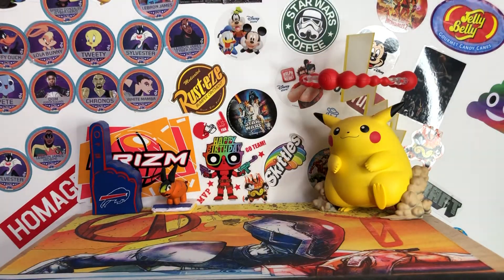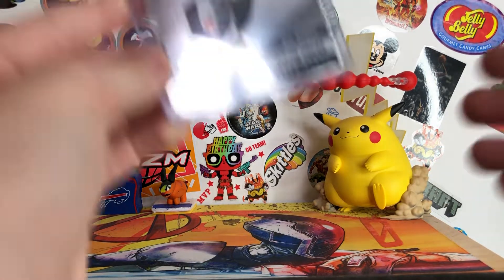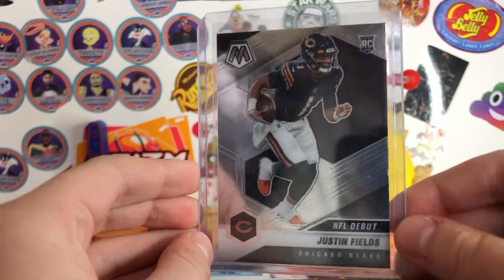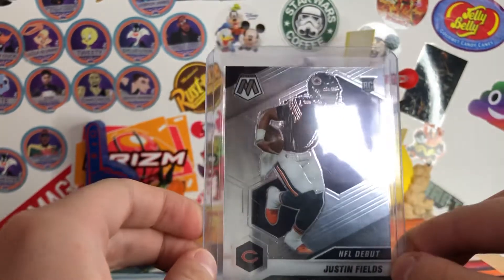Alright, so this next deal — Ben, did you get anything from here? No, this is the one after. So this next deal, it was just a bunch of boxes of like higher-end stuff. Comment down below if you think I overpaid for this, but it was one deal, one card, and it was five bucks for this Justin Fields NFL Debut rookie in the top loader for Mosaic.